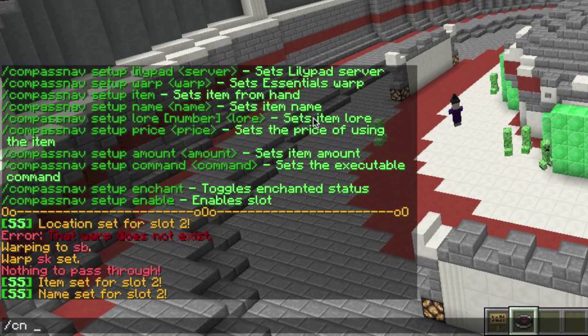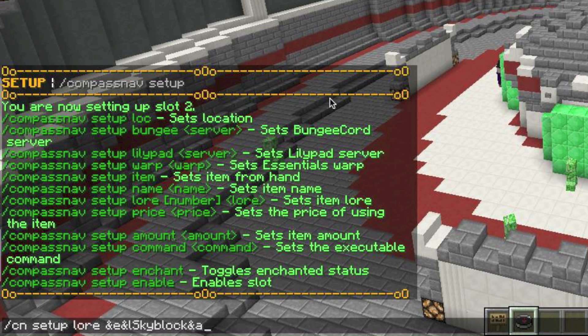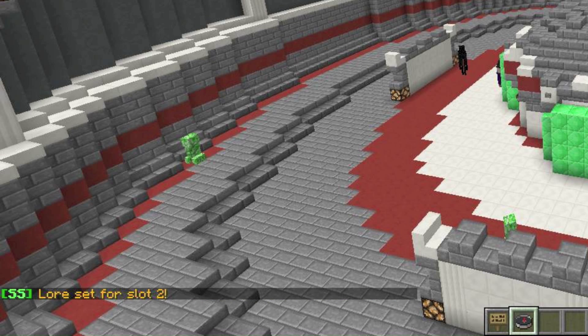Then do slash cn setup lore. Lore is like the description of the item — a subtitle. You don't have to do it, but it supports color codes as well. I'm going to set it to 'Skyblock' and click enter. It says 'lore set' for the slot.